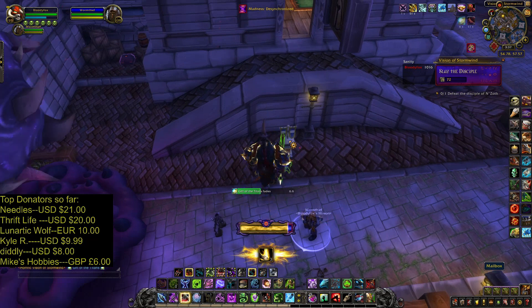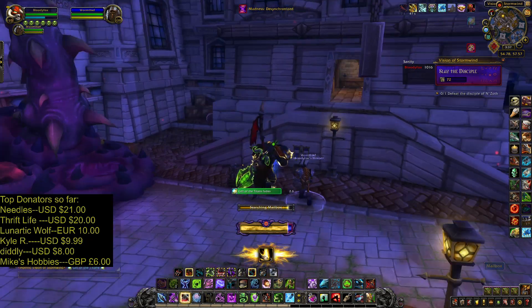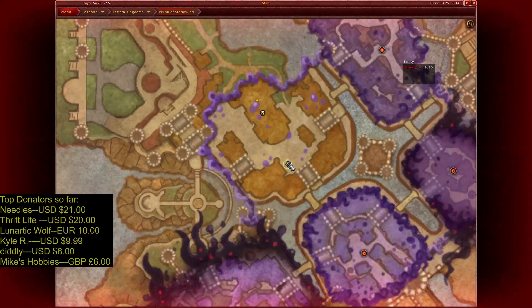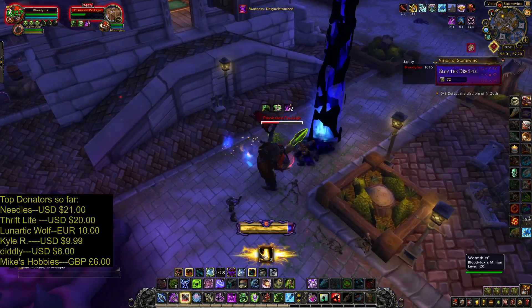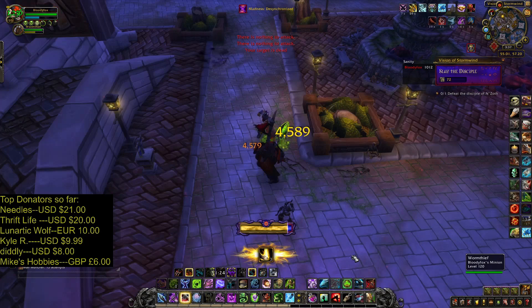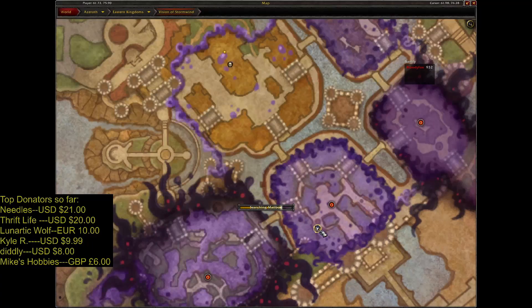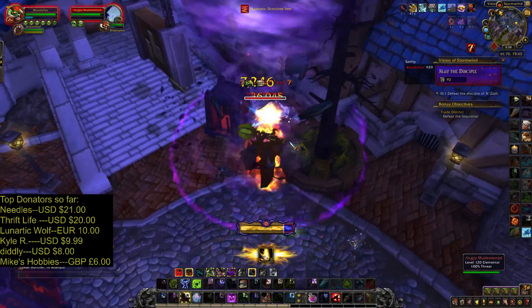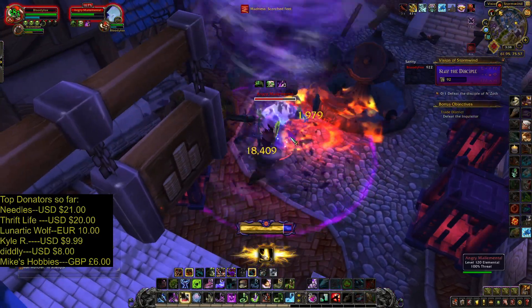First mailbox in Visions of Stormwind. Let's click on it. Possessed package — let's kill it. And next mailbox. Mail Elemental — let's take it down.